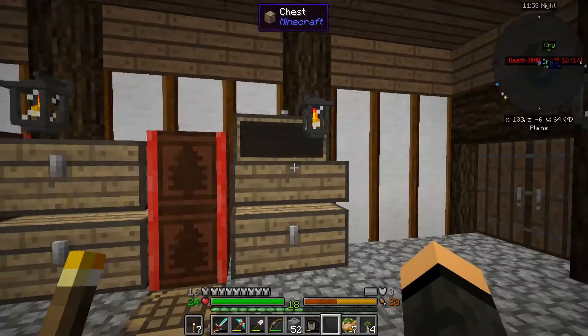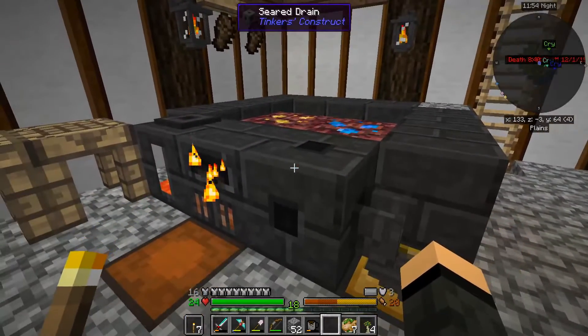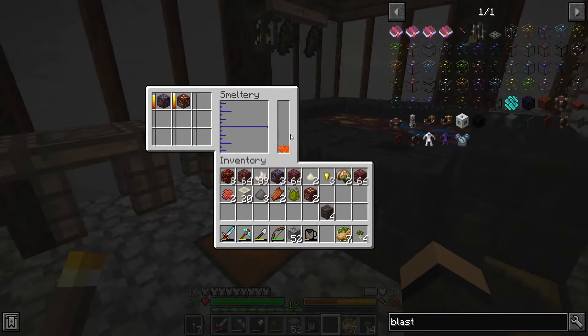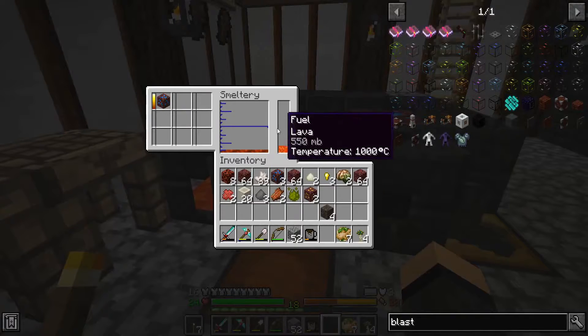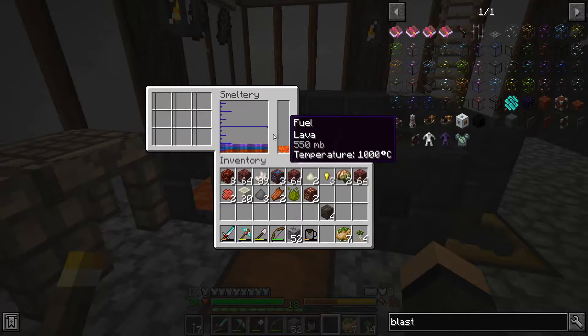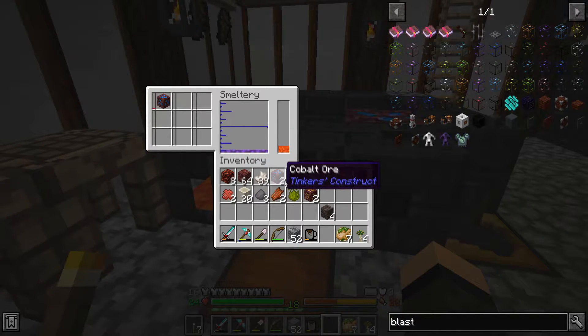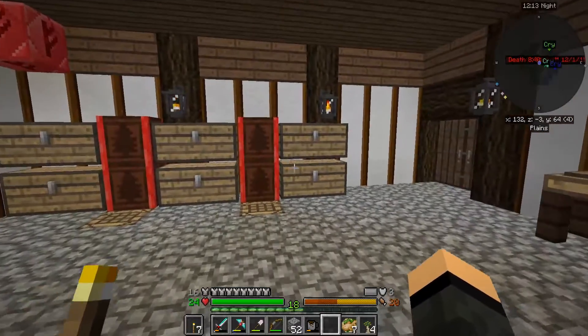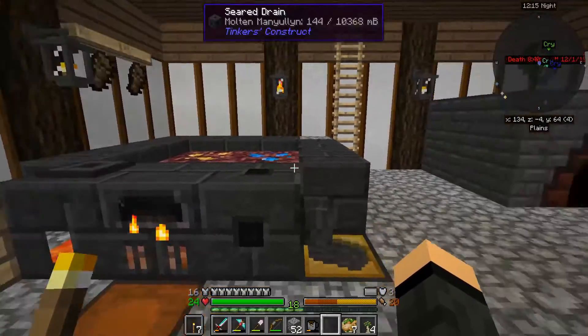We're just going to throw it in the box for now because I don't feel like dealing with it. Where am I at here? I'm at five and a half or five buckets - so 550. That's one ingot. One plus one equals one with Cobalt and Ardite.